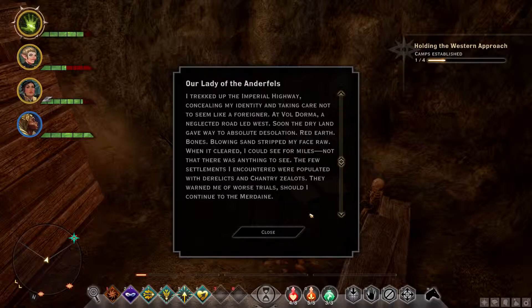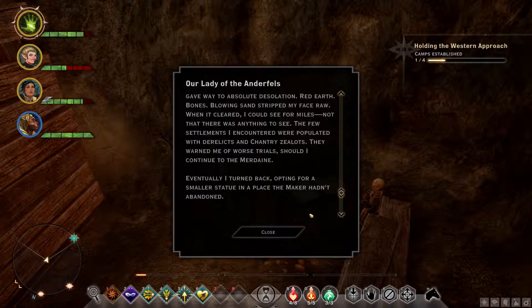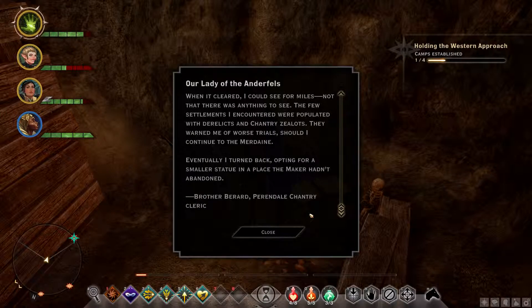I trekked up the Imperial Highway, concealing my identity and taking care not to seem like a foreigner. At Valdorma, a neglected road led west. Soon the dry land gave way to absolute desolation — red earth, bones, blowing sand stripped my face raw. When it cleared I could see for miles, not that there was anything to see. The few settlements I encountered were populated with derelicts and Chantry zealots. They warned me of worse trials should I continue to the Merdain. Eventually I turned back, opting for a smaller statue in a place the Maker hadn't abandoned. Brother Burrard, Perindale Chantry Cleric.